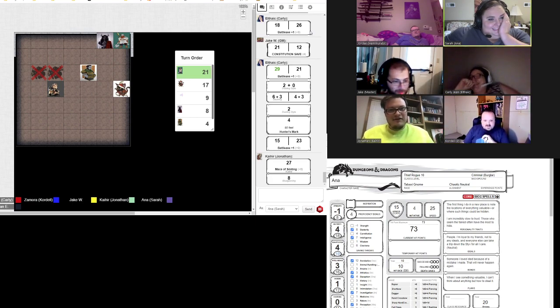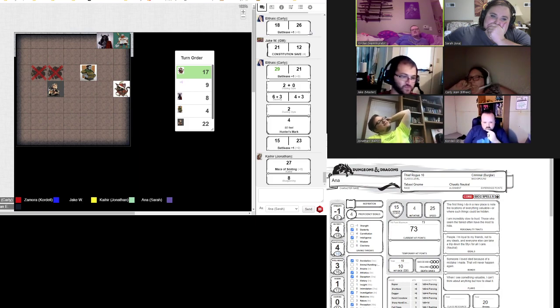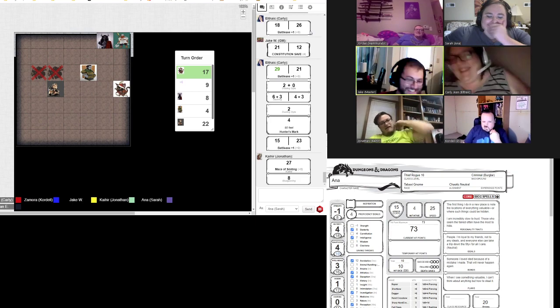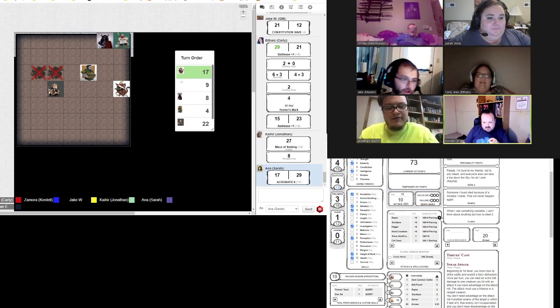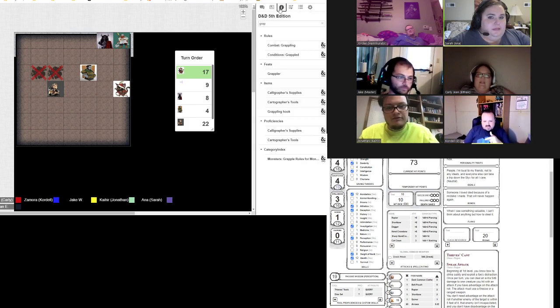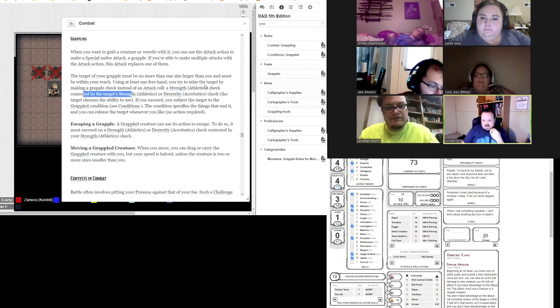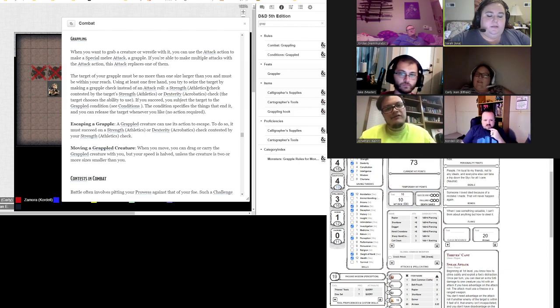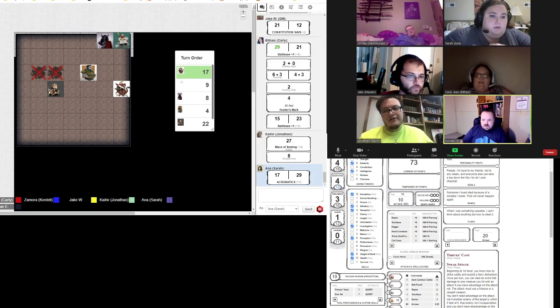Do I attack her or do I grapple her? Grappling. I'm going to attempt to grapple her. I'm going to use acrobatics. You can't use acrobatics — you're using your strength to grapple. Acrobatics is for the person getting grappled to sneak out of the way. I misread it. So I'm going to attack her then.